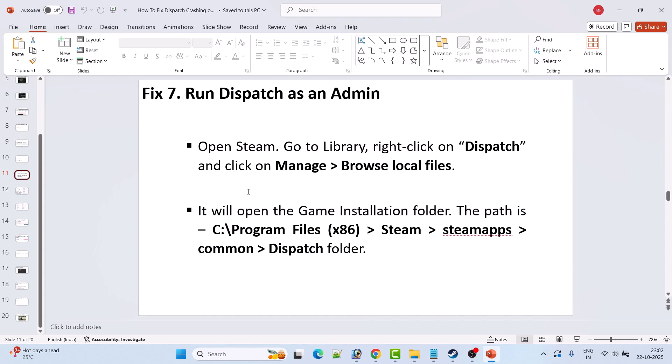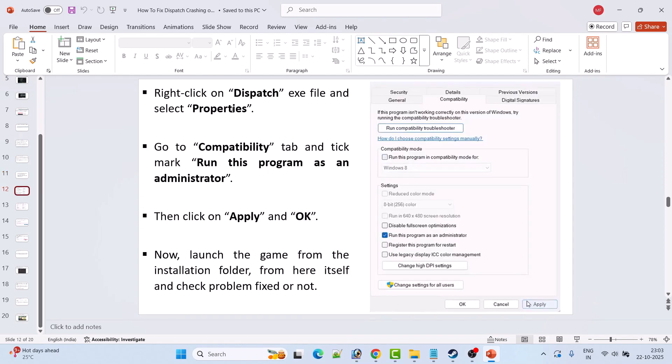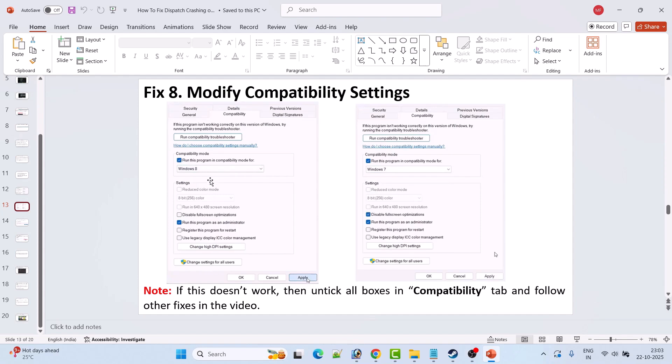Fix 7 is to run the Dispatch game as an administrator. Open Steam, go to Library, right-click the Dispatch game, click Manage, and select Browse Local Files. Right-click the Dispatch exe file, select Properties, go to the Compatibility tab, and tick mark Run this program as an administrator. Hit Apply and OK, then launch the game. If it still doesn't work, go back to the Compatibility tab and check Run this program in compatibility mode for, selecting Windows 8 from the dropdown, then try Windows 7 if needed.